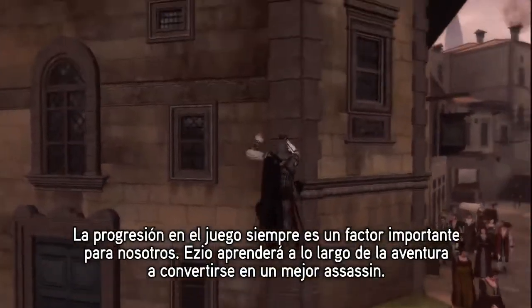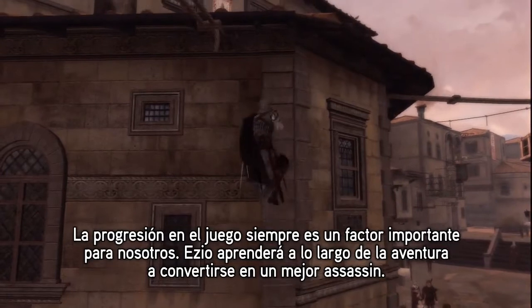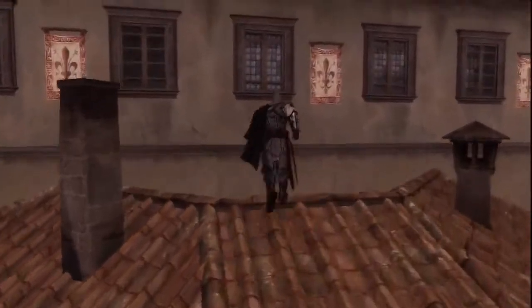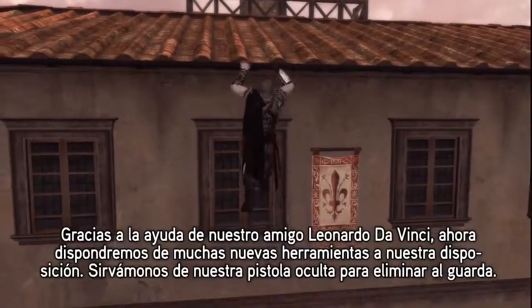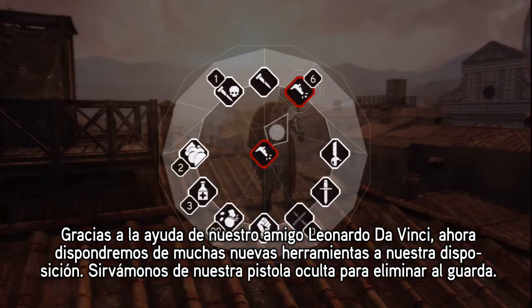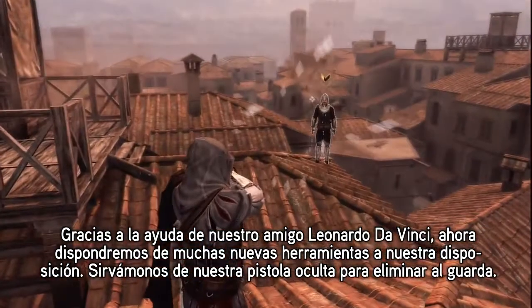Progression was really important for us. Ezio will learn throughout the adventure to become a better assassin. Thanks to Leonardo da Vinci, we now have a lot of new tools at our disposal. Let's take out this guard with our hidden gun.